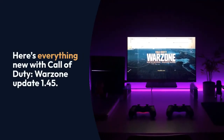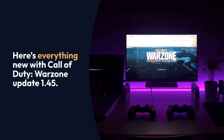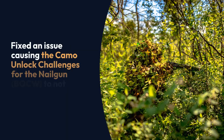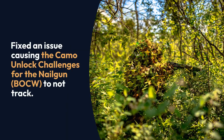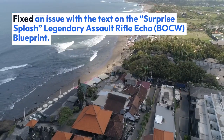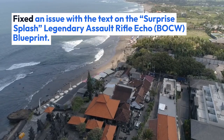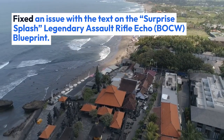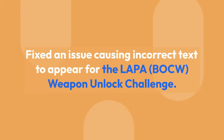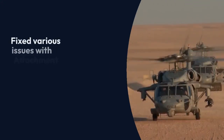Here's everything new with Call of Duty Warzone Update 1.45. Fixed an issue causing the camo unlock challenges for the Nilegun (B.O.C.W.) to not track. Fixed an issue with the text on the 'Surprise Splash' legendary assault rifle echo (B.O.C.W.) blueprint. Fixed an issue causing incorrect text to appear for the Lapa (B.O.C.W.) weapon unlock challenge.